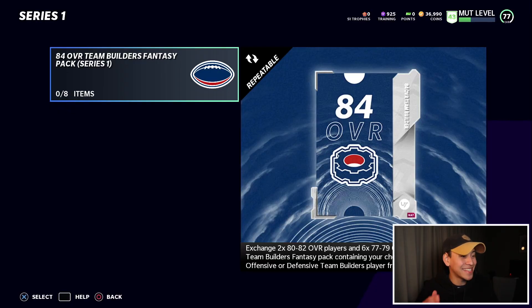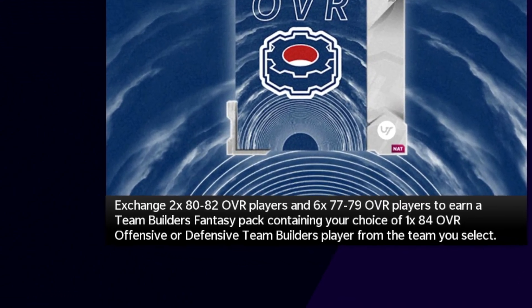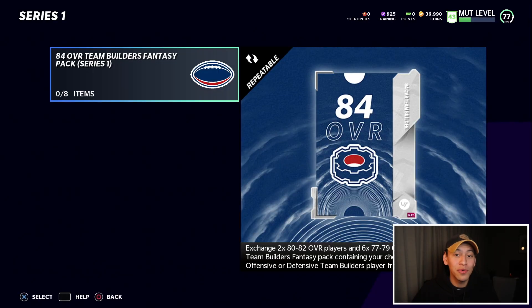Let's go make some upgrades. Starting here with these sets — 84 overall team builder fantasy pack. There are definitely some team builder cards that are glitchier and better than the rest, and what sets those apart is speed. Being able to pick up lower overall guys with really good speed is a great way to build your team without spending crazy amounts of coins. You can snipe those 77 to 79 overall cards and 80 to 82 overall elites really cheaply, then sell the cards and pocket the difference.